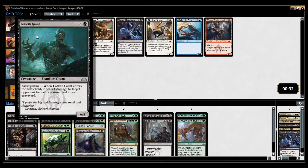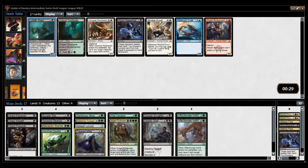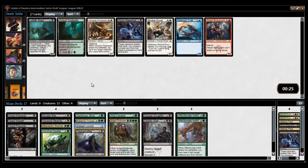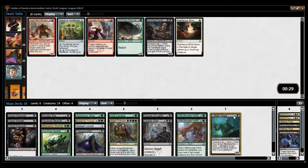Now I'm going to take the Loxodon Giant. I think that it's a fine finisher. We did pick up a Golgari Locket. I still don't think Guildgates are super important — I will play one or two Guildgates. I'll take a payoff.